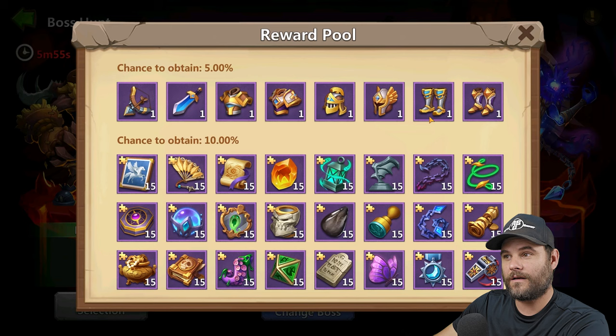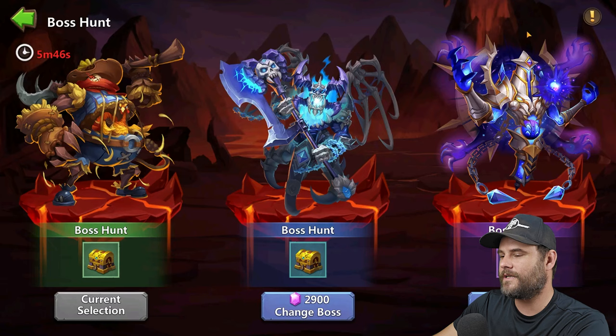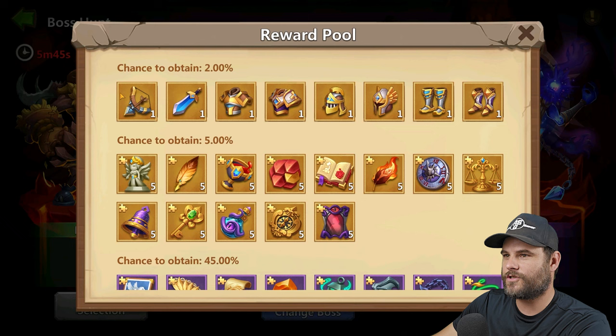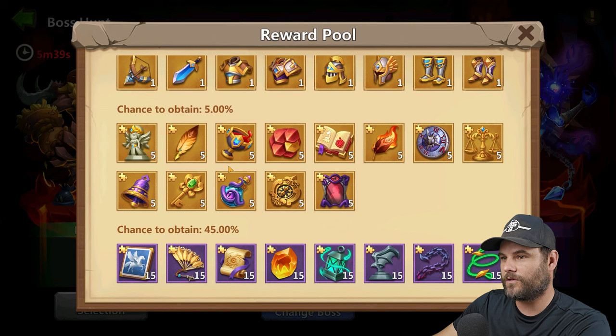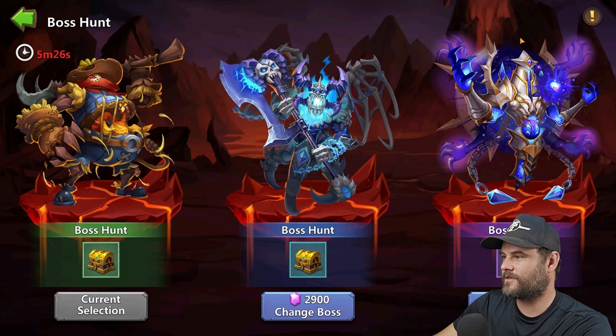This boss drops a chance to obtain purple gear, or a higher chance to obtain keepsake rewards, which is very nice. For this boss we can get gold gear — that's a two to five percent chance to get any gold gear drop. There are also puzzle pieces for keepsake and a 45% chance to drop any purple. You also stand a chance to get something with a 48% drop chance, which isn't great.